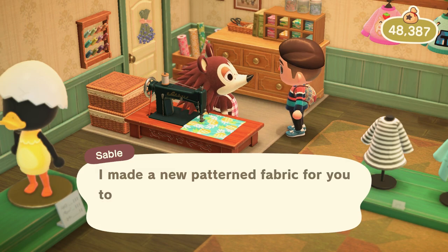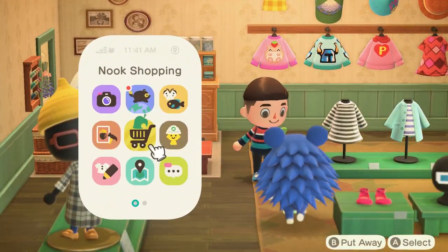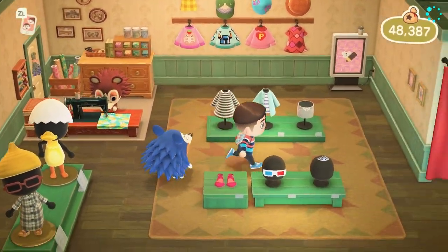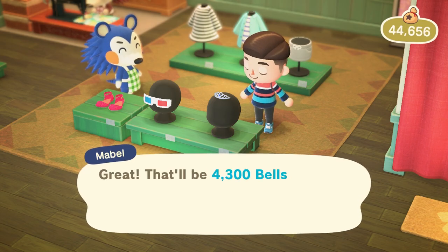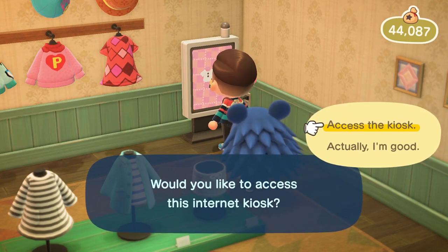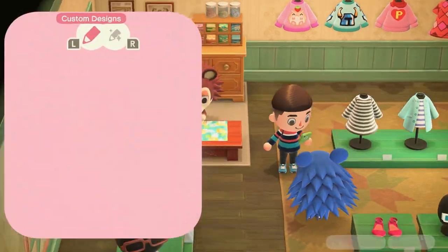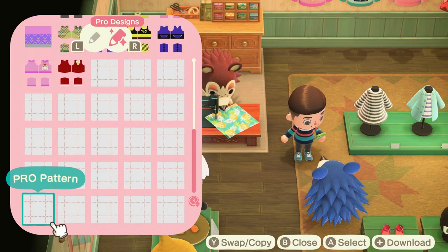Shifting focus a bit, let's talk custom designs. I am over the fact that there are so few slots. There are a lot of slots, but because of how many unique applications there are — customizing furniture, the town flag, placing paths on the ground — I'm already out of space and my town isn't even close to being completed. The annoying part is if you make a second playable character thinking you can use their design slots as well — actually no, all player characters on the same island share the same custom designs, which is a really silly feature. A simple update would be either more slots, or at least make it so different player characters on your island had their own design slots.